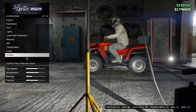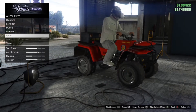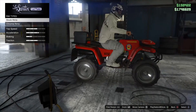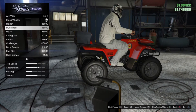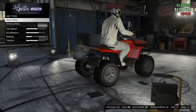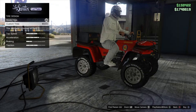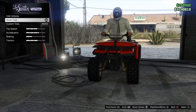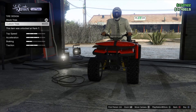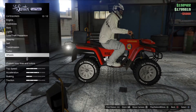You can do transmission and turbo — you can actually modify this thing. It isn't the fastest, but you can do wheels. I'm guessing you can probably do a Benny's glitch with this — hint hint. We can do some off-road stuff here. One thing worth noting: look at the tread — it changes when you put custom tires on. So keep that in mind.